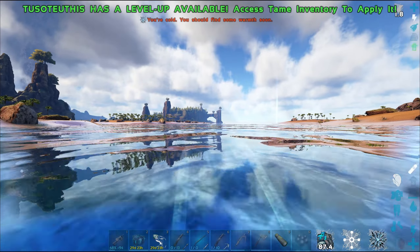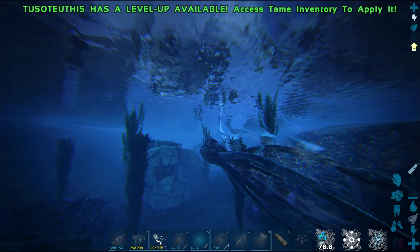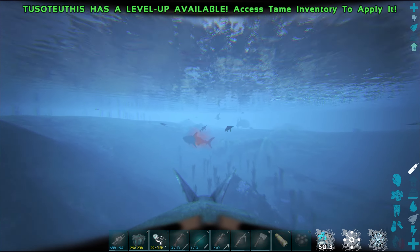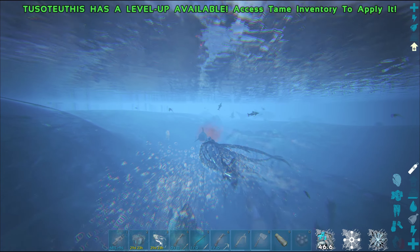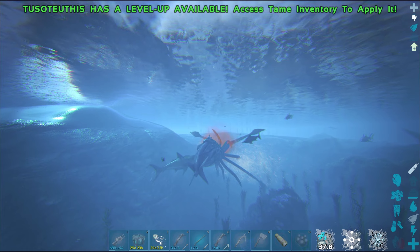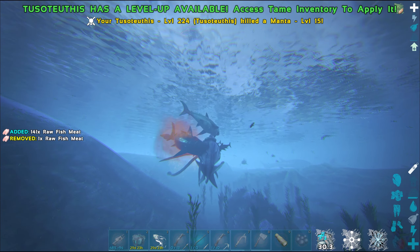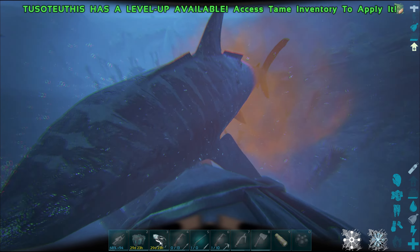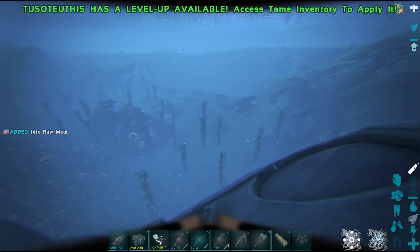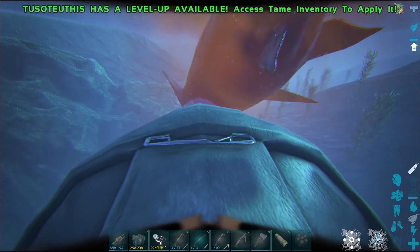Now I just have to get my saddle. Got a Mastercraft saddle here. The squid also produces oil, and if you press C you release your ink and you will travel a bit faster.